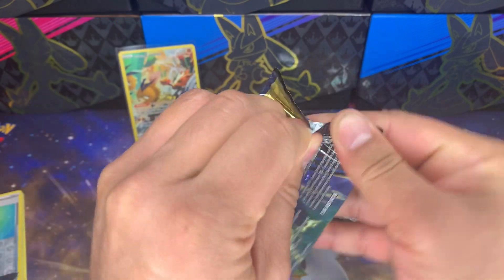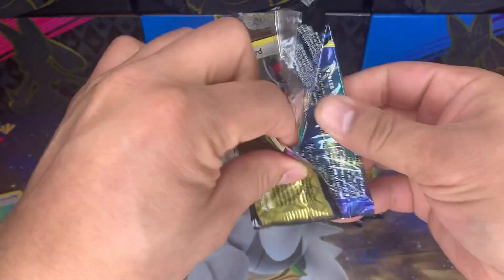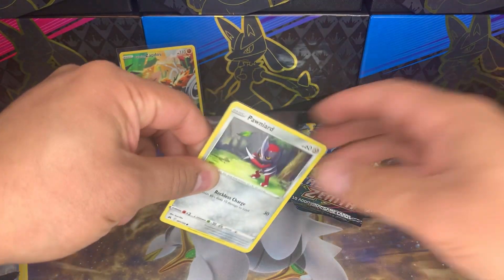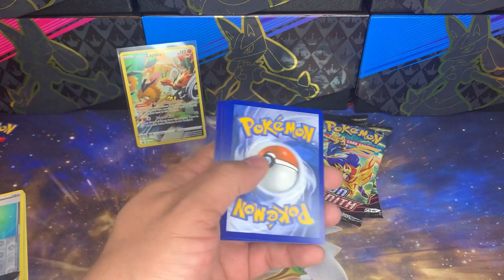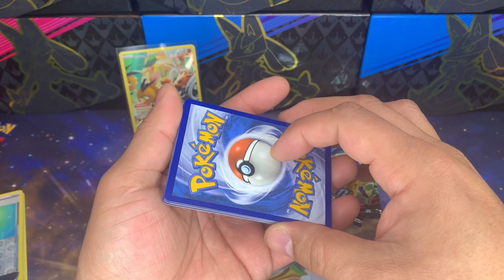We really haven't hit a lot of upgrades — we did get the Mewtwo, and I think we have one silver bordered card. But we really haven't gotten a lot of the silver bordered Galarian Gallery cards — the alternate art cards. I would love to pull one here in this tin.